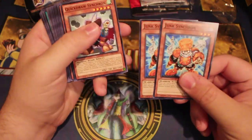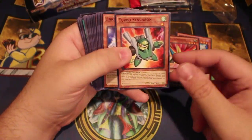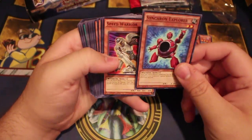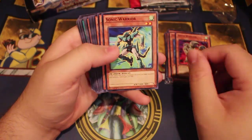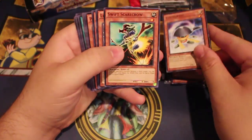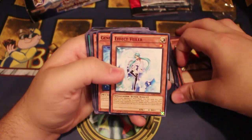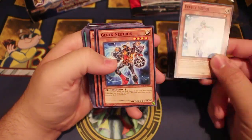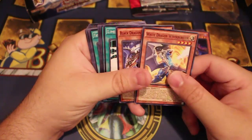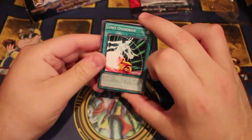You also get two Junk Synchrons, one Quick Draw, one Drill Synchron, one Turbo Synchron, one Unknown Synchron, one Fuller Synchron, Synchron Explorer, Speed Warrior, Sonic Warrior, Doppel Warrior, Quill Cobalt Tuning, Wear Swift, Level Eater — one of the best reprints in the set — Effect Veiler, Genex Neutron, Genex Ally Birdman, and Plaguespreader Zombie.